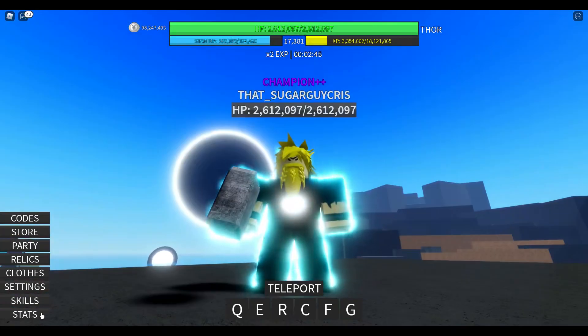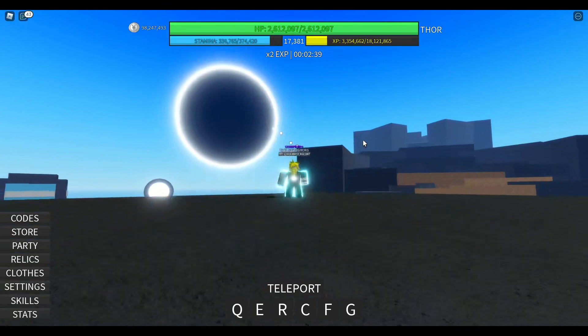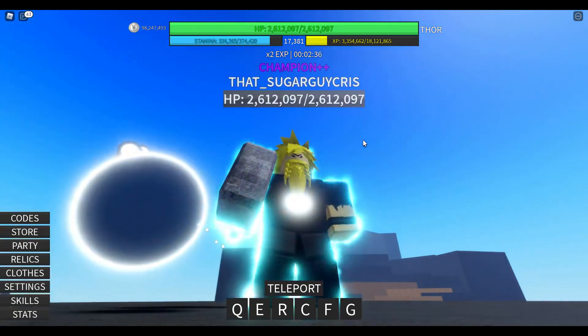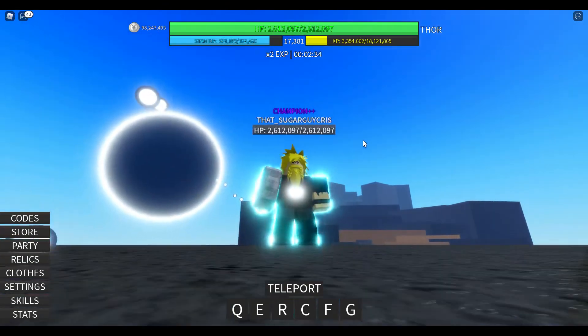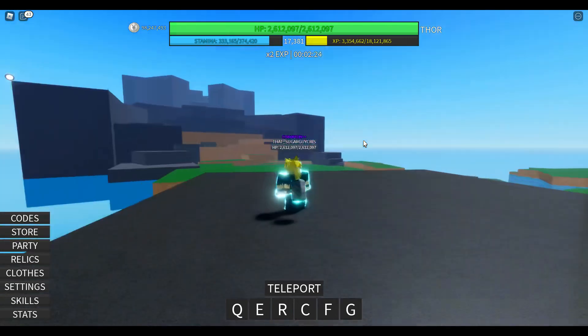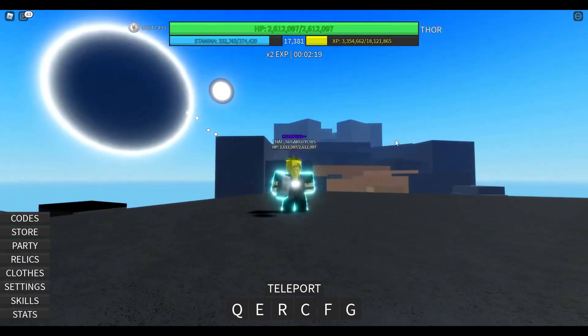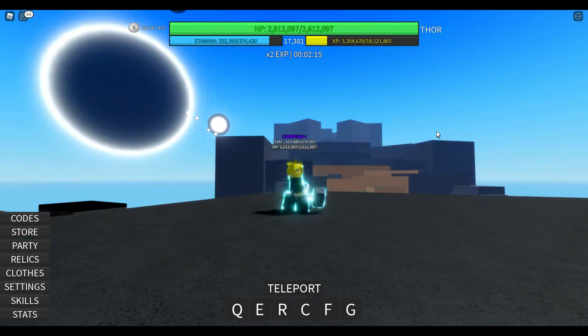So tip number 1: we have AFK farming of strength and agility. Now this is not a cheat, it's just something you can do and it's amazing. What you have to do is install an auto clicker. I know this may sound scary — it was scary for me too at first, but it shouldn't be. I'm gonna leave a link in the description down below, you can download it. Trust me on this one, it's not a virus, it's nothing like that. You can set it to click on your keypad or on your mouse and it will just do this all day.